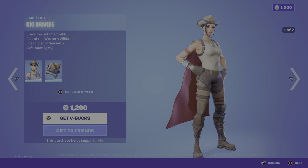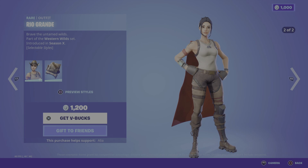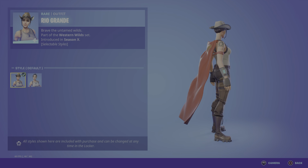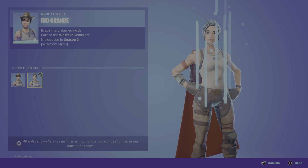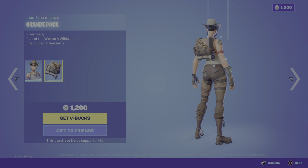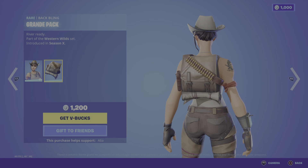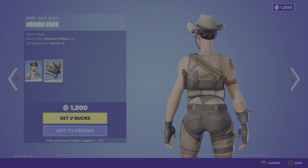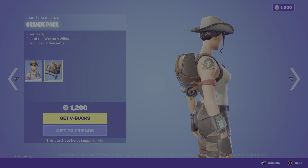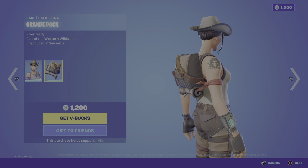Moving into the return of the Rio Grande skin - brave the untamed wilds, part of the Western Wild set, first introduced in OG Season X. As you guys can see we have the default skin and then the alternate where you can have the hat off, which I think is really cool. We also have the back bling - the Grande Pack - river ready, absolutely badass. We've got a holster for our pistol, a map, some rounds - we're ready to go.